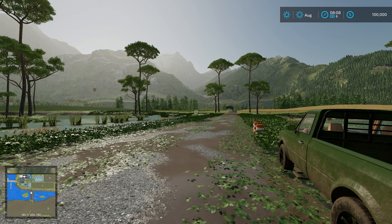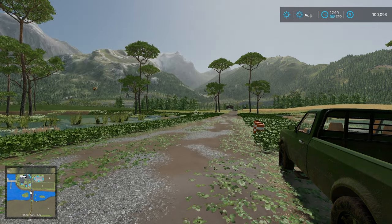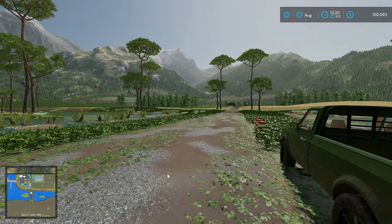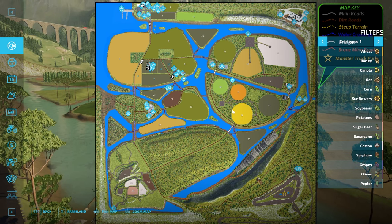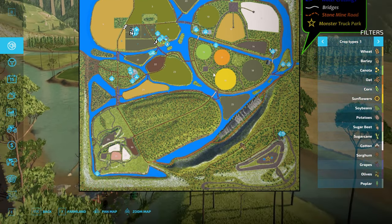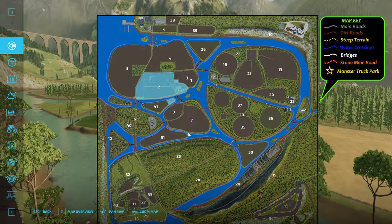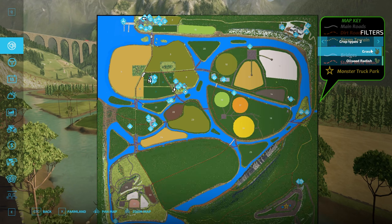I'm going to go ahead and speed up time to about noon so we can see it a little bit better. Here's where you start off in new farmer mode. We've already made a little bit of money. Here is the map — quite unique. I'm pretty excited about where maps are going in FS22. We're starting to get some really unique maps, which is pretty cool. In new farmer mode, we own this chunk of land down here with a few fields, and it looks like most of those are going to be grass fields.